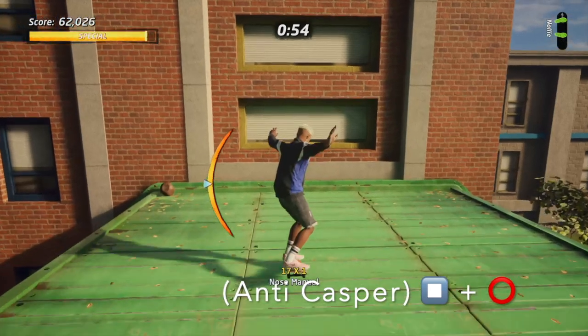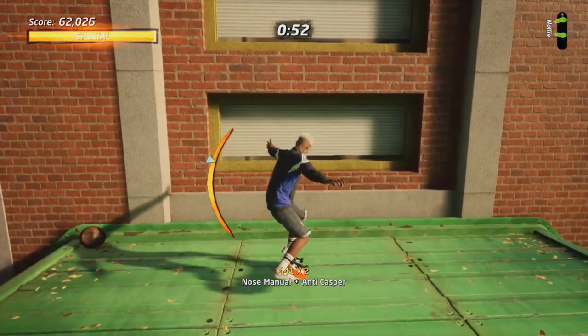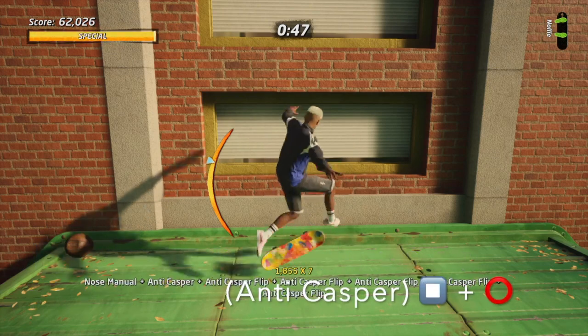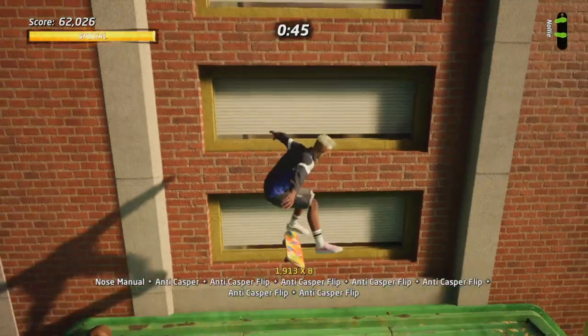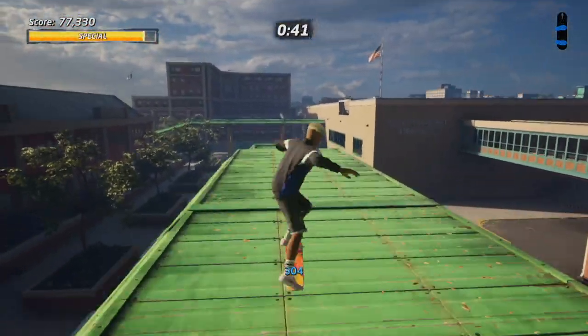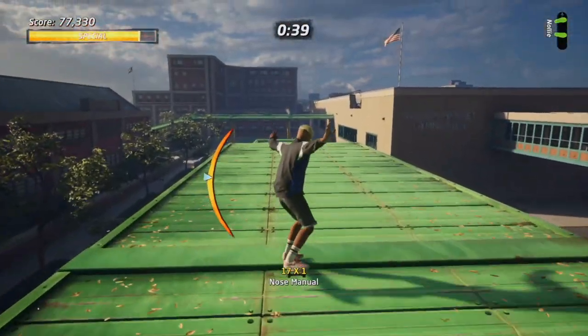Next up is the anti-casper flip — enter the anti-casper, double tap square, and that performs the anti-casper flip. All of the flip tricks are great for increasing your multipliers — build up your base score with the main flatland tricks and multiply them with the flips for high scores.